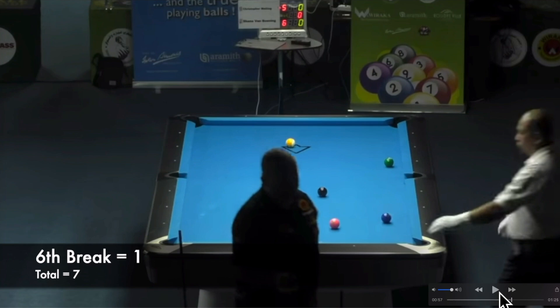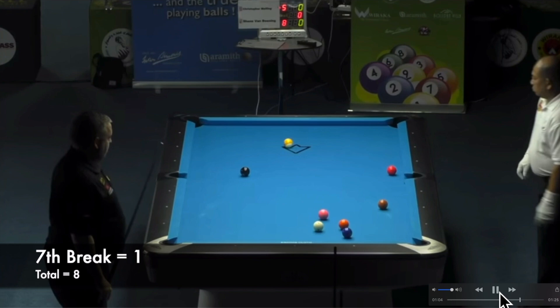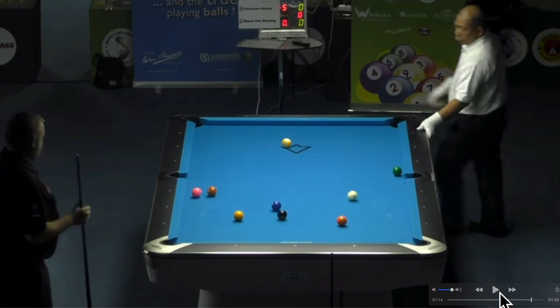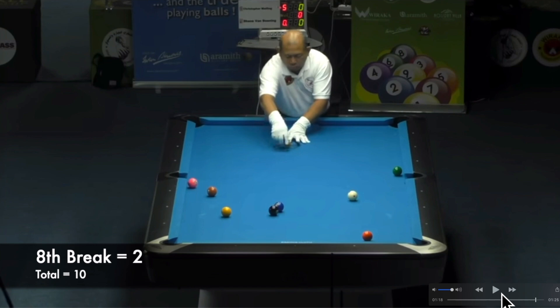Seventh break: again makes the one ball in the side, again makes the corner ball in the corner, but loses control of the cue ball — that's one point, for a total of eight after seven breaks. Eighth and final break: all he has going is that corner ball, which he makes every time. This time he did get the one ball near the corner, so we give him two points for a total of ten after eight breaks. That's it for Chris Melling — a total of ten.